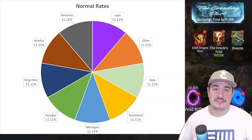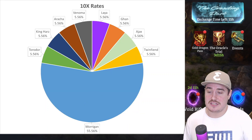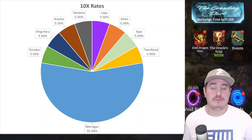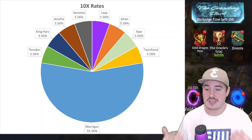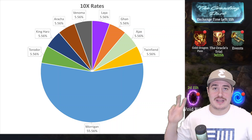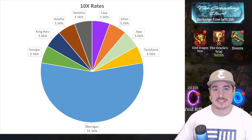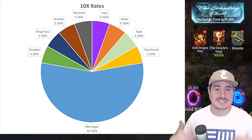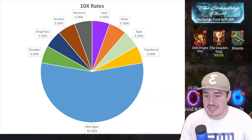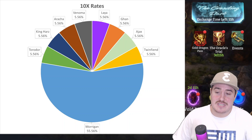When you apply the 10x, the rate of the 10x hero is going to skyrocket, but the rate of the other heroes is going to be suppressed. That over-50% blue is going to be Morrigan. Before, we had a hero pool of nine heroes. Think of the 10x as if there were 10x as much Morrigan — we're throwing nine more instances of Morrigan into the pool. So instead of each hero having a one-out-of-nine chance, each hero now has a one-out-of-18 chance, and Morrigan has 10 out of 18. The other eight heroes go down to 5.56% and Morrigan goes way up over 50%.